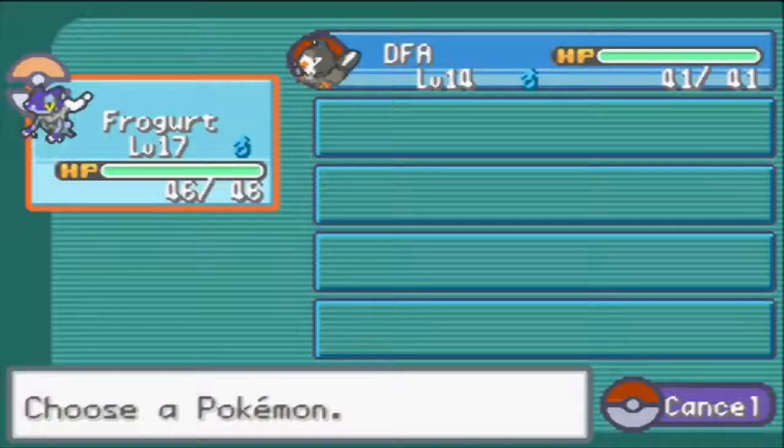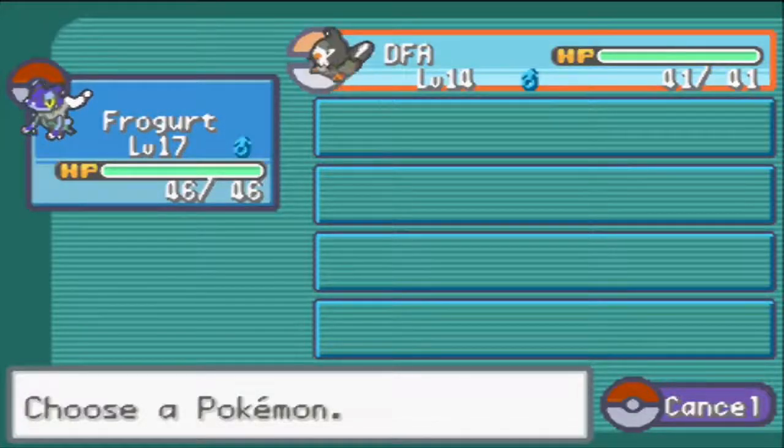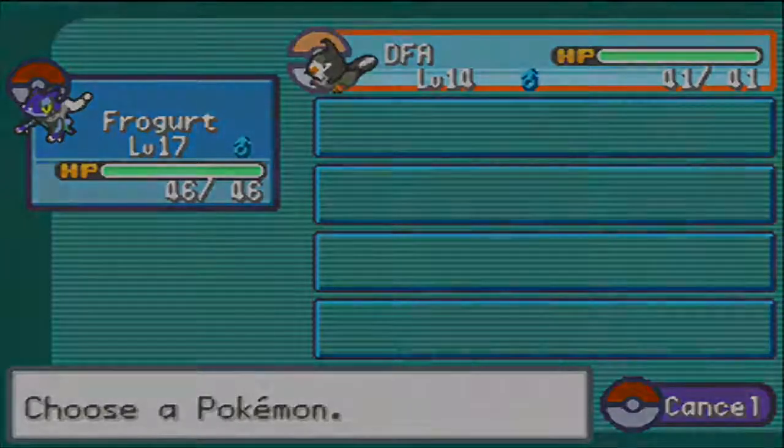I hope you guys enjoyed the episode, as sad as it was. Frogadier is still here and DFA is still here, and that's going to end it for episode 1. I know this is different from my Yu-Gi-Oh content - let me know what you think in the comments down below. If you're new to the channel, please subscribe if you want to see more, it really helps me out. Until the next episode, hopefully with less fainting, bye for now.